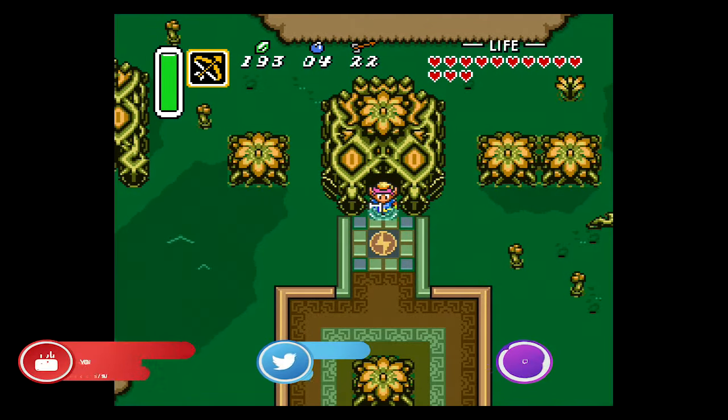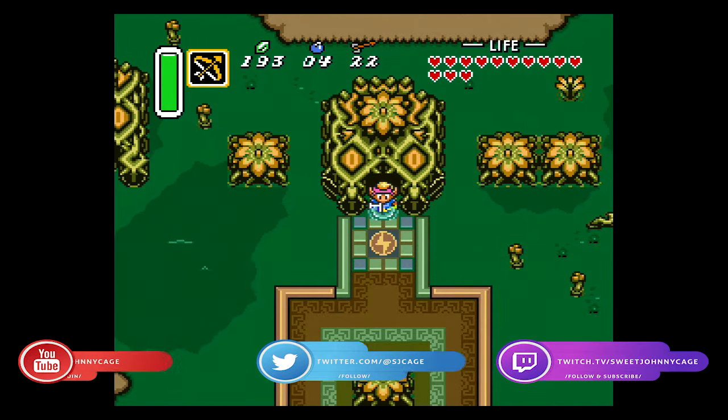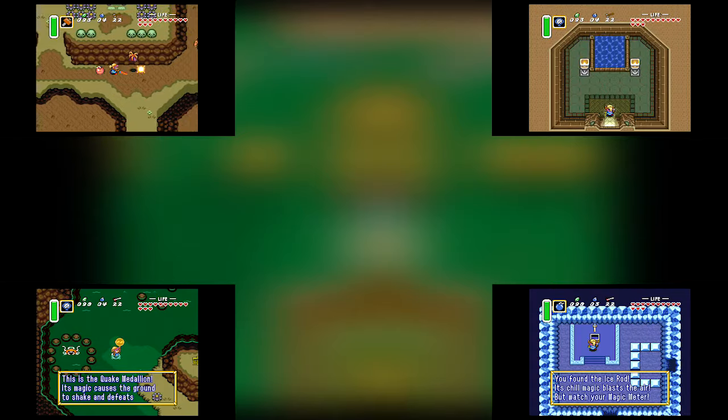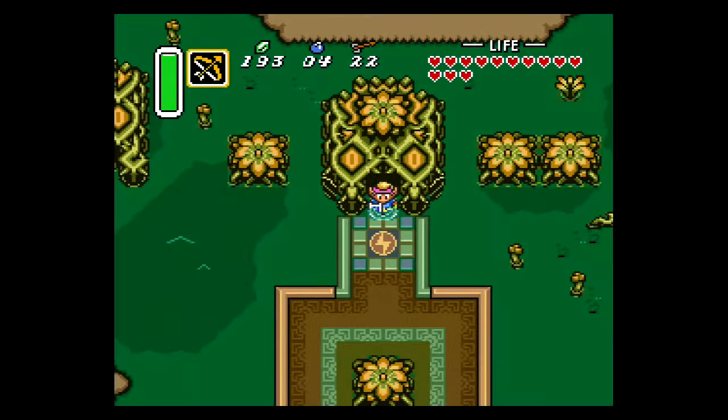Hey everyone, SweetJohnnyCage here, back with another guide for The Legend of Zelda: A Link to the Past. This time I'm going to show you how to complete the 7th Dark World Dungeon, Turtle Rock. Before going to the dungeon we have to do some side quests and get some upgrades: buy the Super Bomb, bring it to the Golden Pyramid and upgrade our Sword and Bow at the Great Fairy Fountain, get the Quake Medallion, get the Ice Rod, then head to the dungeon and open it. So with all that said, let's get started.